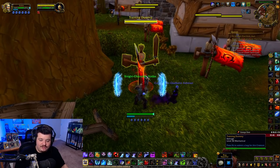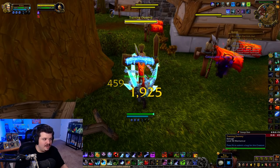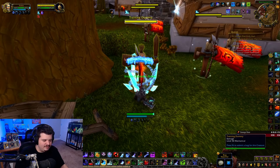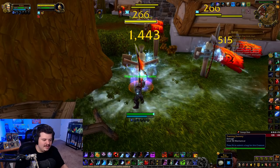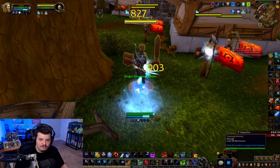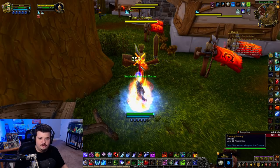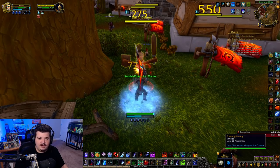Outside of our base rotation, you always want to keep Chains of Ice up on your target. The moment you see it drop off, reapply it immediately — never let it fall off. This guarantees high uptime and prevents any kiting. I even do this against melee, and it's absolutely worth it because they will kite you too. On top of that, I always use Remorseless Winter on cooldown and never let a moment pass without it up if I can help it.